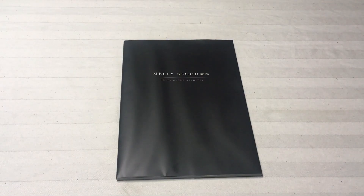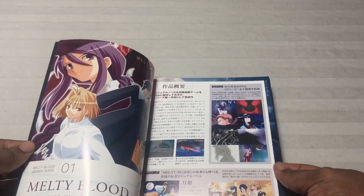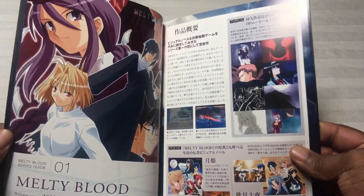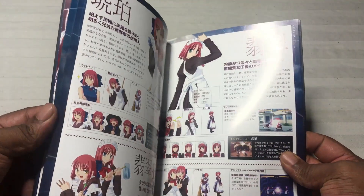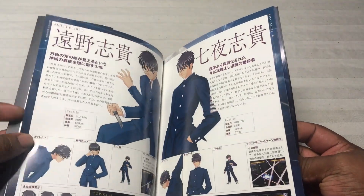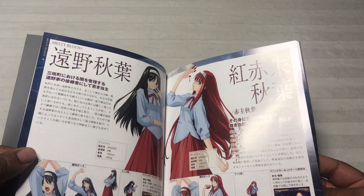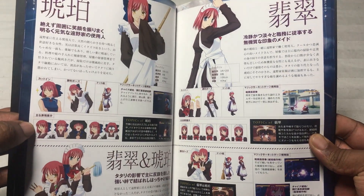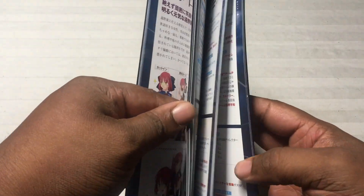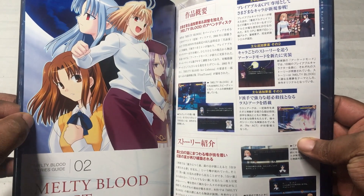Now here is the archives art book. This pretty much goes through the history of the series, and there is a lot of it — art, just a lot of storyline. This is really cool to see. Now of course it's in Japanese so I don't understand it, but it does give different variations of characters, like what-if scenarios and stuff like that. Pretty outstanding stuff. I think this is definitely worth it if you want to get this collector's edition.